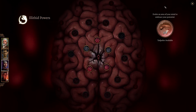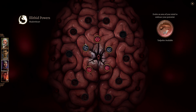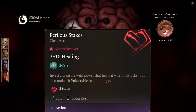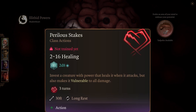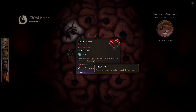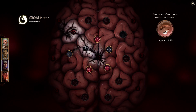For Illithid abilities, the only one I would suggest taking on Shadow Heart is Perilous Stakes — but you need Transfuse Health first to reach it. Perilous Stakes isn't strictly necessary, but if you're going into a hard fight, it can be used once per long rest to give a boss vulnerability to all damage. This basically halves their hit points — they just fall over. It's a very powerful support ability you can use once per long rest.